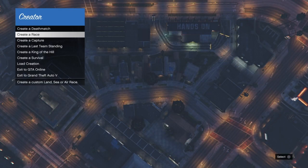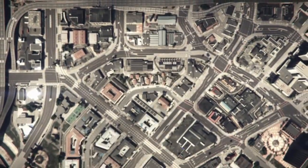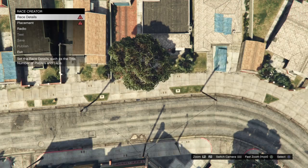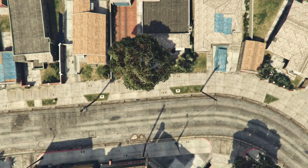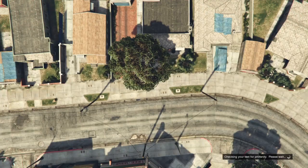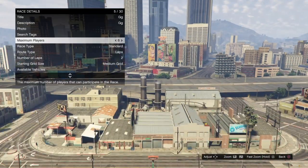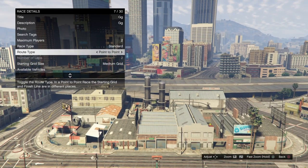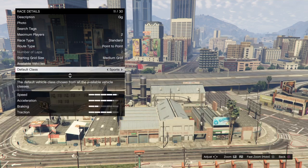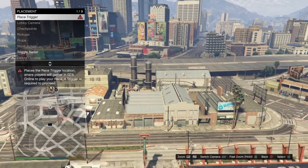Once you're in the creator menu, go down to Create a Race then Land Race, and wait for it to load. Go to Race Details. For title and description just place random letters. Set the photo to a random photo of the sky. For maximum players make sure it's set to 2, and route type must be set to Point to Point — if these are wrong the glitch will not work. For default class I recommend Super and choose any car to speed up the process.